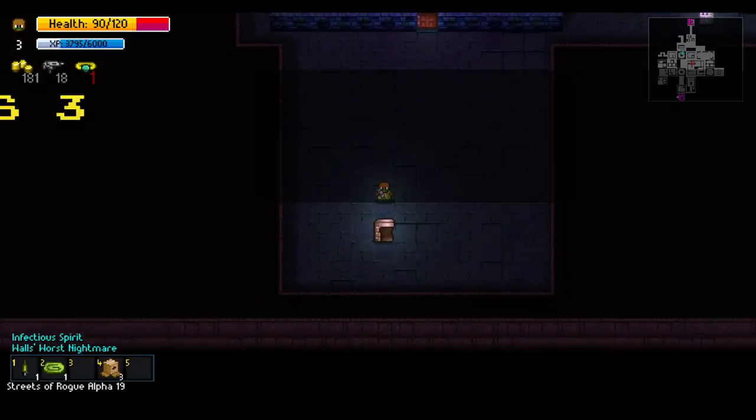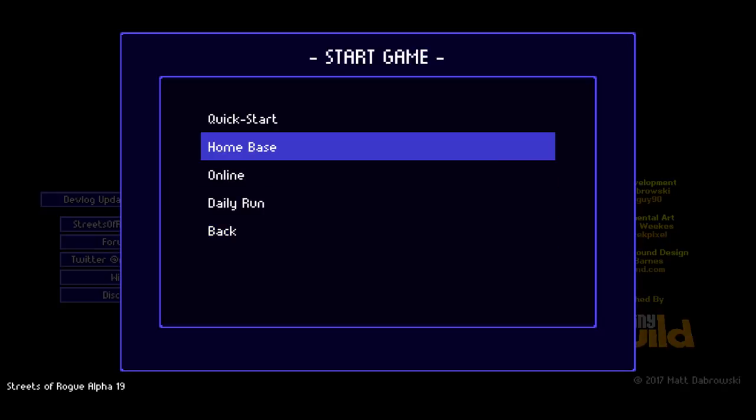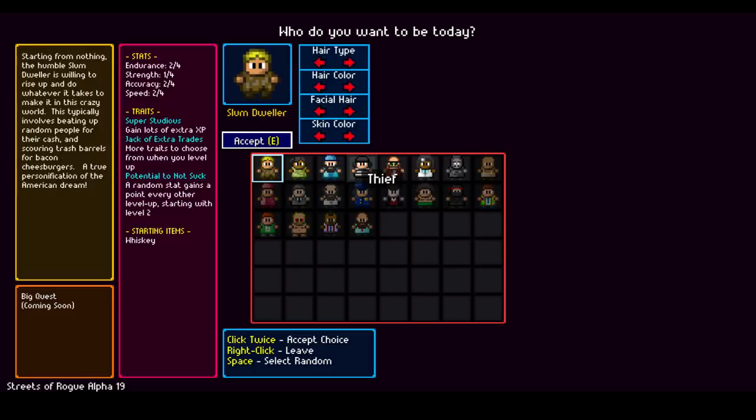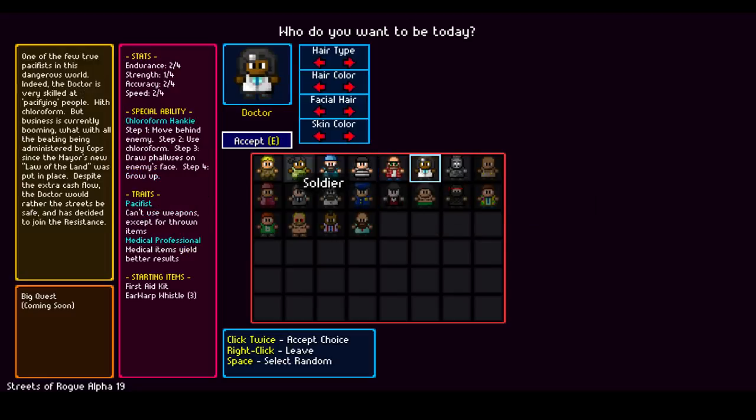We start a new game to try different characters. The gorilla we unlocked has primal lunge, can't speak English, humans won't join your party, and stubby fingers. We could also try the hacker who can remotely hack any computer. I actually want to try the doctor — pacifists can't use weapons so we have to just do the chloroform thing. Let's change our look and give ourselves a mustache.